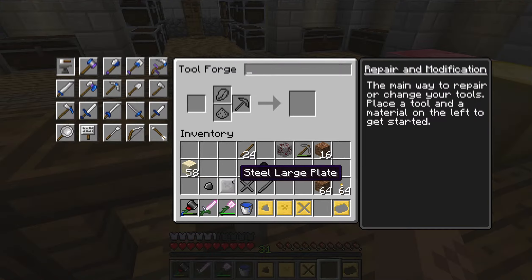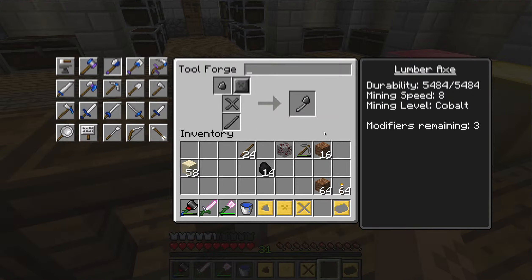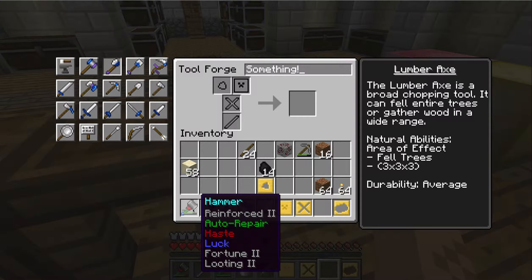You can experiment with different combinations, but I tend to make them all out of one material to keep it simple. If I had made the tough binding out of paper it would give one more modifier, but it's an axe — I don't see the point in over-modifying it since you'll probably die and it'll despawn. Here we go, one lumber axe — let's call it 'something.' And I went ahead and made a hammer too.